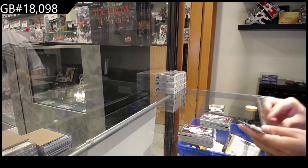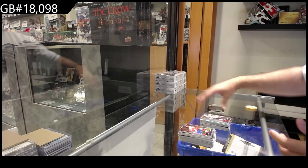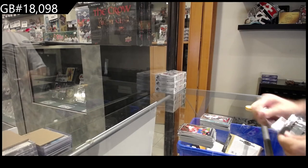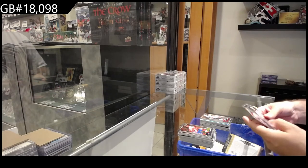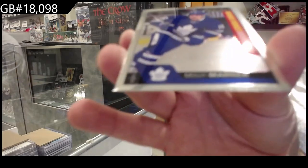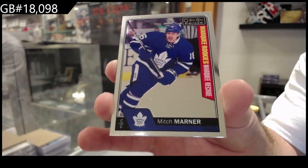Carousel for the Coyotes, marquee rookie. And we got a rainbow of Thornton for the Sharks, and a marquee rookie for the Maple Leafs — Mitch Marner.